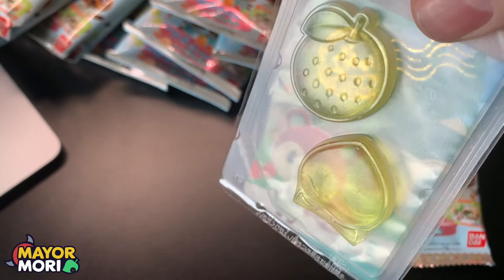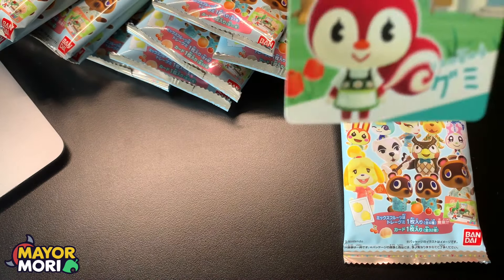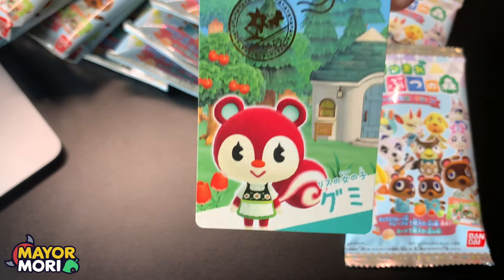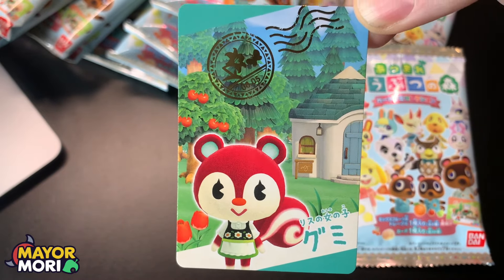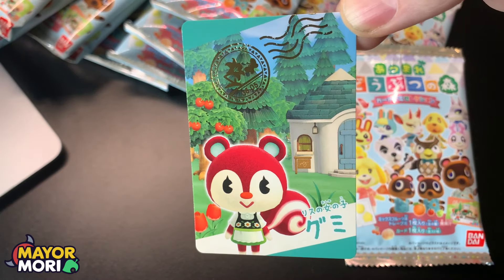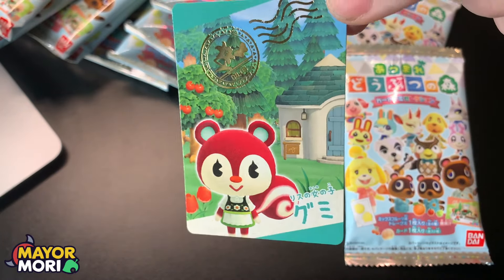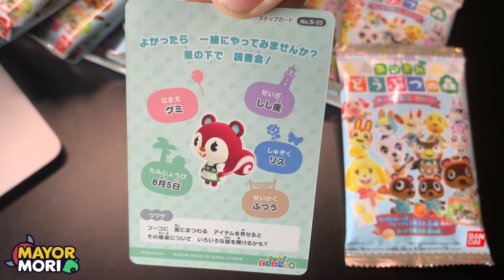We've got some more fruit — peach and orange. We have a squirrel. I think it's Poppy. You'll also notice the fruits, flowers, and rendered houses in the background are different — I don't think they're actually the villagers' houses, but it is a rendered house from New Horizons. On the back, S20.